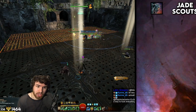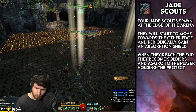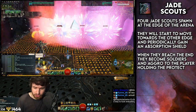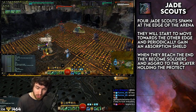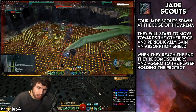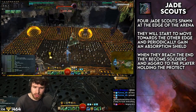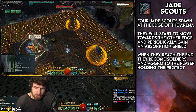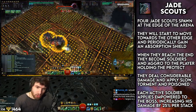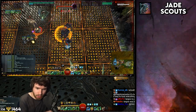When the adds get all the way across the board — the playing board — they will actually turn into mega adds and start being active, running towards the player who has Protect. They typically aggro on that player, so the Protect player can kind of buffer them by positioning well. These adds do a lot of damage, make the boss do more damage, and apply AoE conditions: slow, torment, and poison. So make sure you kill them as quick as you can.